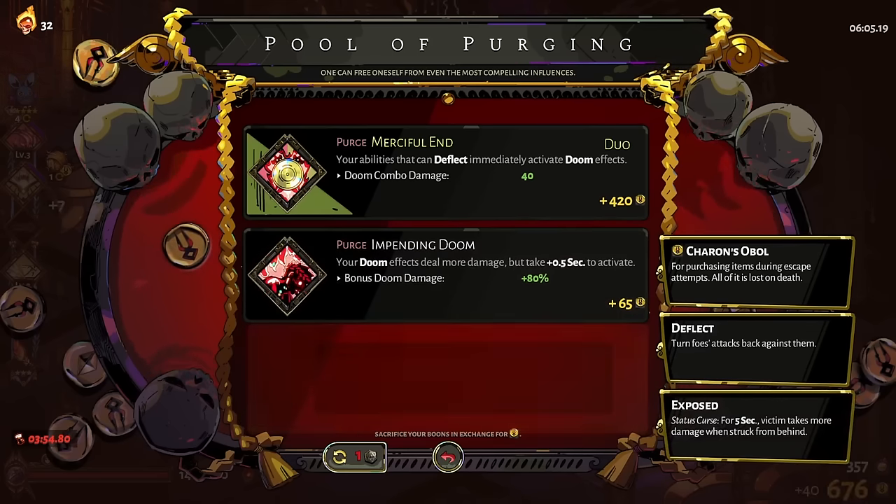The best thing about a call boon like this right now is more so that you get iframes right after using it, which means you're very briefly invulnerable. You can treat a call boon like this as an additional dodge when you're worried you're about to get hit. I'm gonna take the health now, we've got plenty of money.